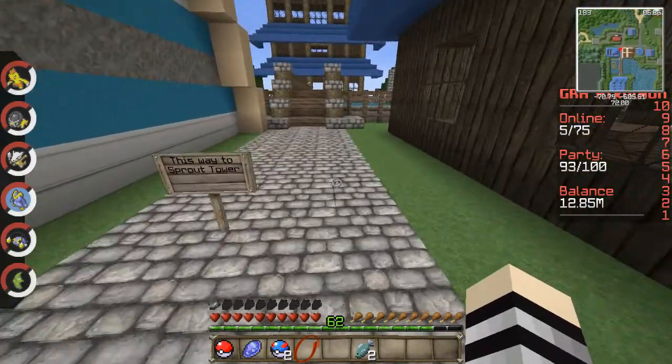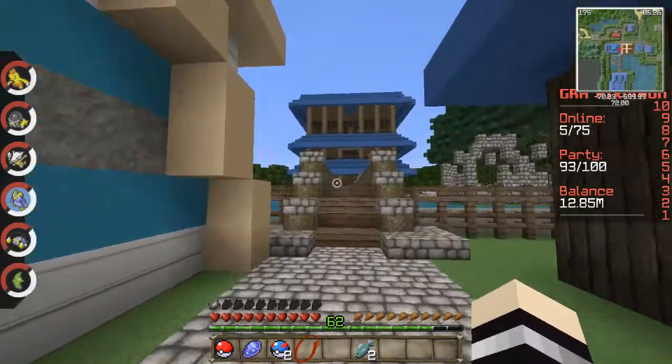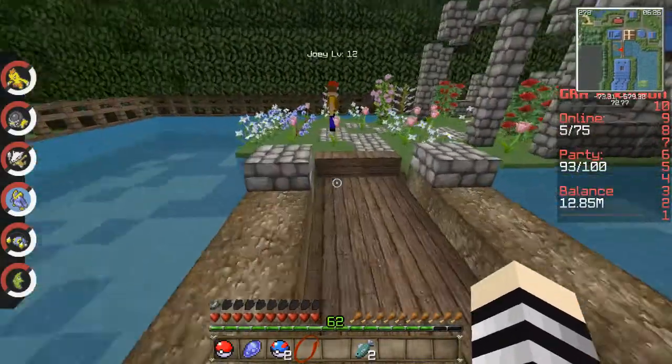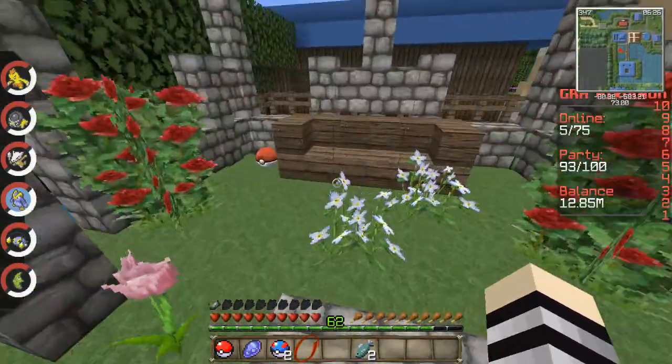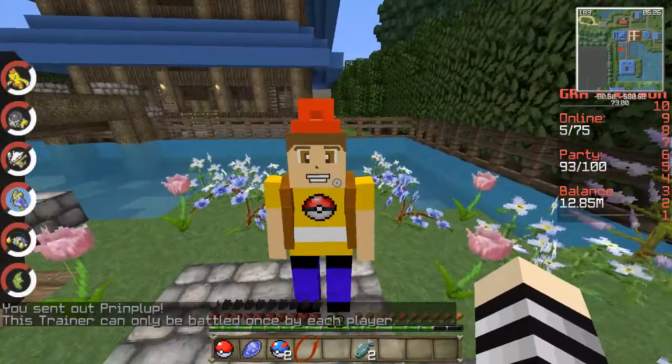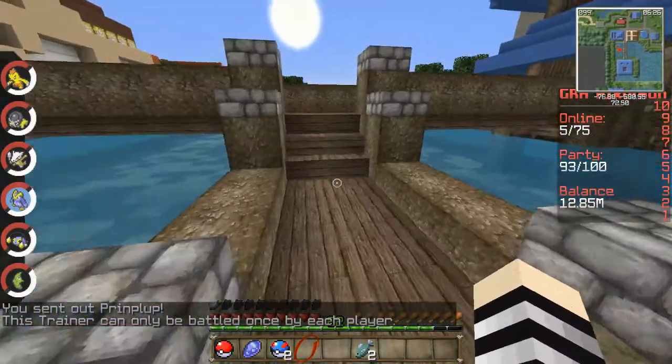Over here we have Bellsprout — we have the Sprout Tower, which is Bellsprout Tower. If you come over here to the right you'll see there's another trainer and a Poke loot in the corner. We'll see if you can battle this one — nope, it's a battle monster trainer as well.